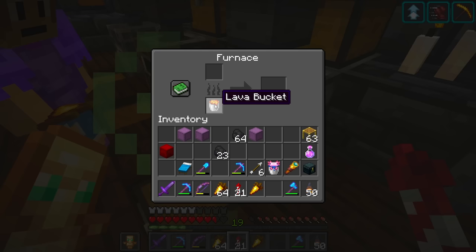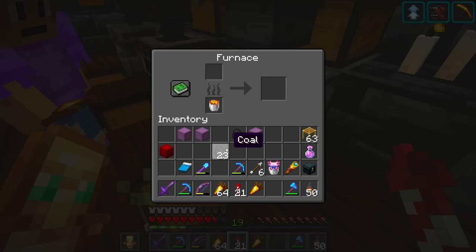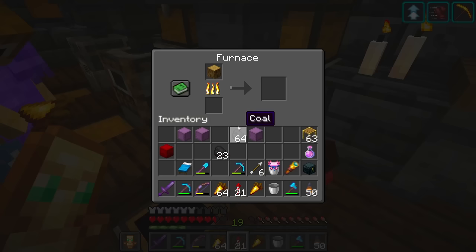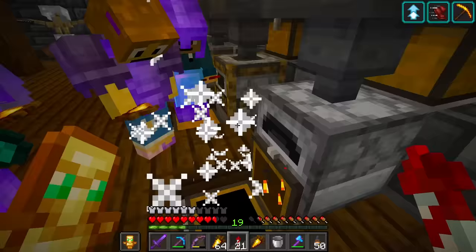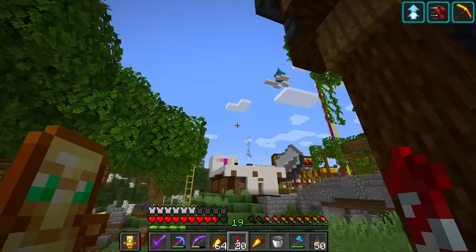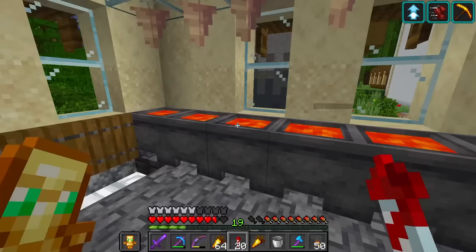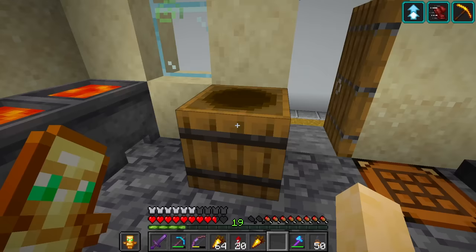The bucket goes in and the lava is used - and now the lava is in the furnace for fuel. Then we get the bucket back and go back to the lava farm. We just need a lot of lava buckets and we can use those as a fuel source.